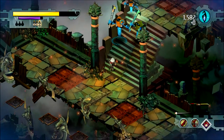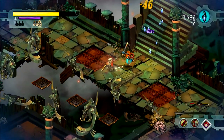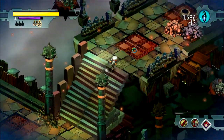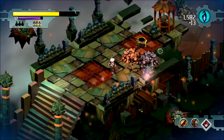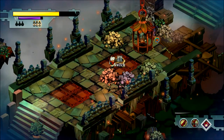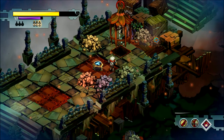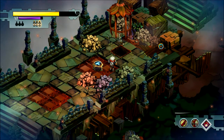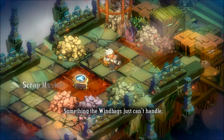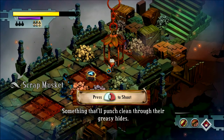Hit each other! That strategy is working out well for me. That's the only thing I've got. Is that a gun? I can get a gun! The marshals left the kid a parting gift — it's like a shotgun, a scrap musket. Something the windbags just can't handle — so primitive it'll punch clean through their greasy hides.